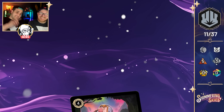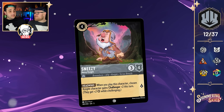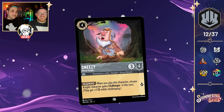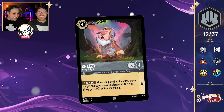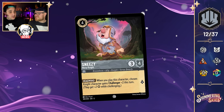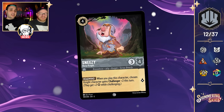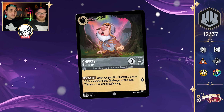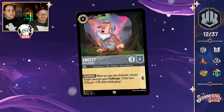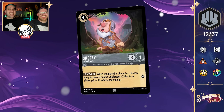Which is fitting, because the next card is Sneezy Noisy Knight — a 4-cost inkable 3-4 that quests for one with the ability Headwind: when you play this character, chosen Knight character gains Challenger plus two this turn. The flavor is amazing — Headwind from his sneeze. It feels almost there but not quite. It would be better if it targeted all Knights or all Seven Dwarfs rather than just one chosen character. The Aurora Borealis — or possibly fireworks — behind all the Dwarfs in the art is really beautiful.